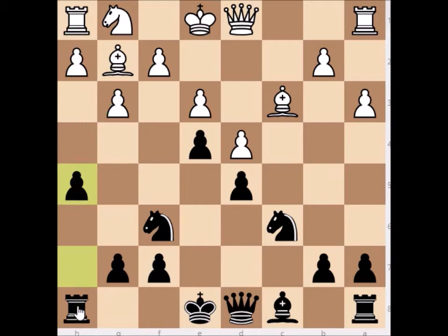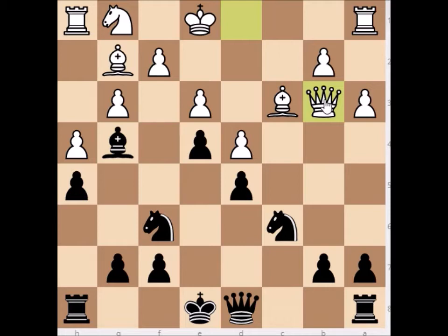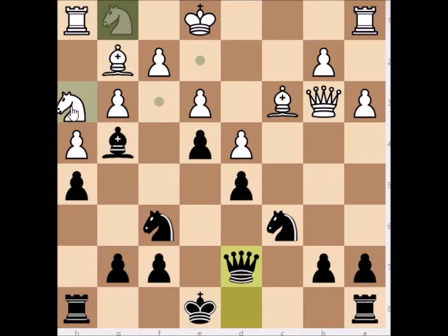My opponent doesn't ignore this threat and plays h4, allowing h5 by myself. By playing this move he allows me another move: bishop to g4 with tempo, attacking the queen. Most players play queen to b3 now because they're attacking the b7 pawn, but it can be defended very easily by queen to d7. Now my opponent cannot develop the knight to e2 because we would just take with the bishop and he loses castling rights, so he goes to h3.